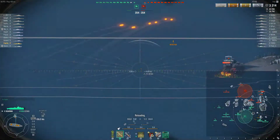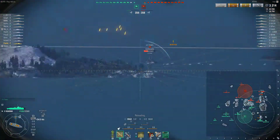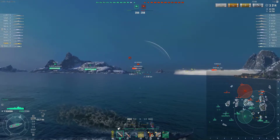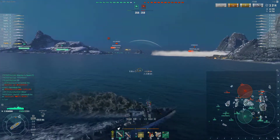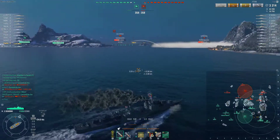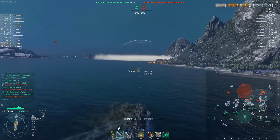We want to force him away but make sure we stay close enough that our team can still see everyone else. The torpedoes there were quite a good spread. Unfortunately they didn't kill the Des Moines, but they have forced him away. If you're not going to get a wall of skill kill, forcing them away is just as good.